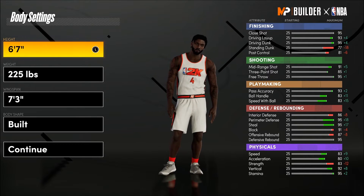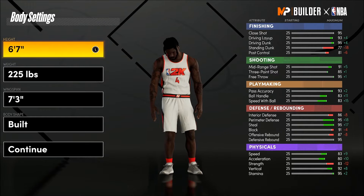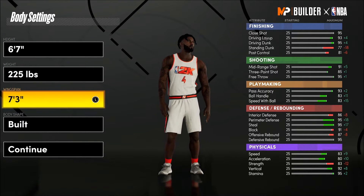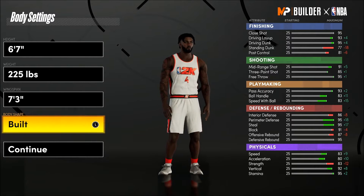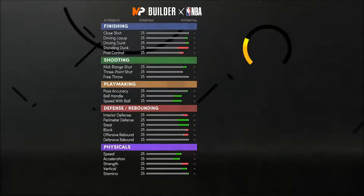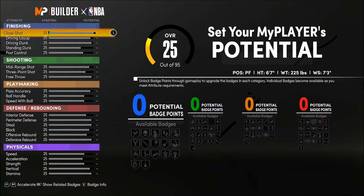You're going to be a power forward to maximize the badges, because on 2K21 Next Gen you get a plethora of more badges at power forward. You're going to be 6'7", 225 lbs, with a 7'3" wingspan, and I prefer a built body shape for that intimidation factor right off the rip.